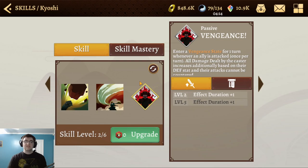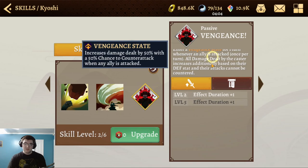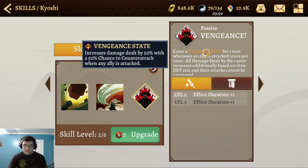She isn't supposed to be countered, though in my experience she does still get countered sometimes — that's bugged at the moment. The Vengeance state increases the damage she deals by 50% and gives a 50% chance to counterattack when an ally is attacked. That counterattack is also currently bugged, where she's basically only doing it once per battle.